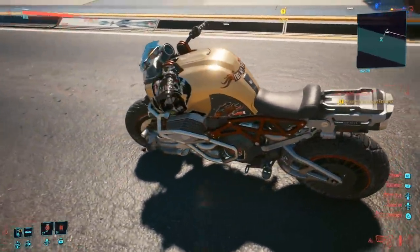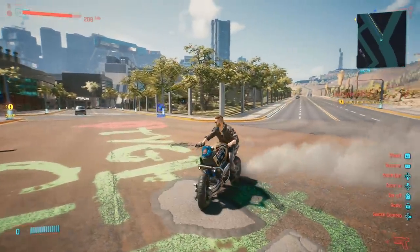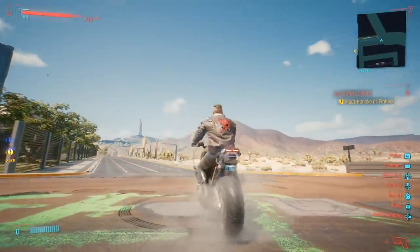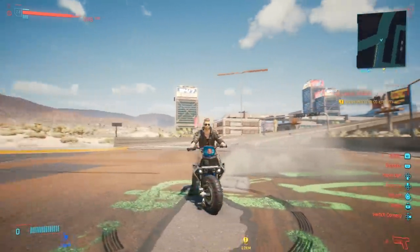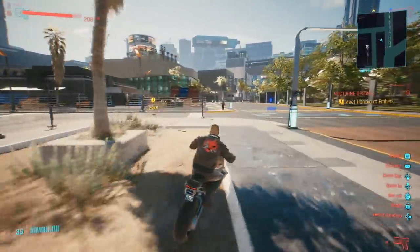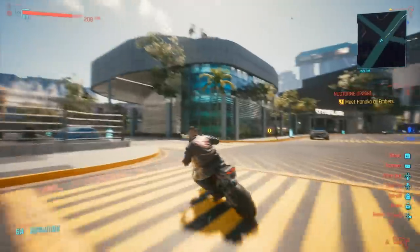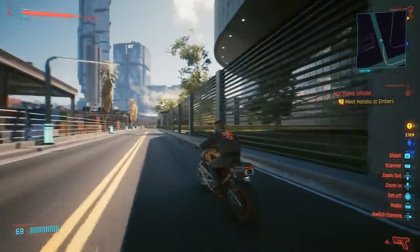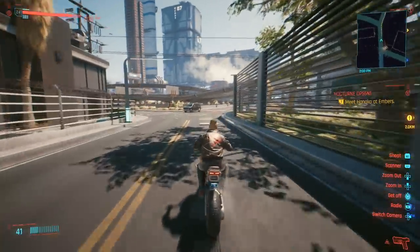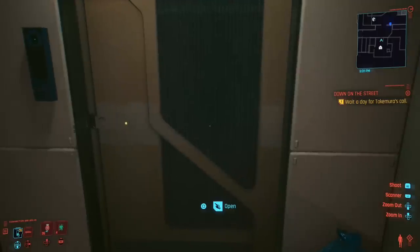You can also get the Apollo Scorpion motorbike by simply progressing through the main missions. At some point you'll have a main mission with Panam, who works with Rogue at the Afterlife club. This sends you into the Badlands desert to search for a missing person. At the end of this mission you're guaranteed to get the Apollo Scorpion.